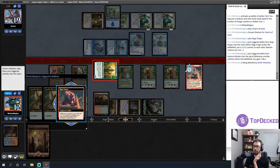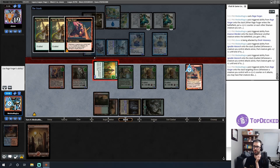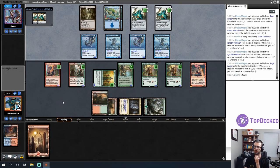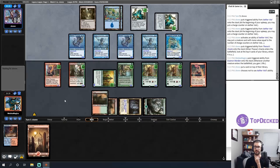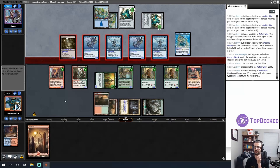Opponent plays a Thassa's Oracle — the scrying can be pretty good here. Double creatures off Aether Vial last turn is something I wasn't anticipating, making things harder. How are we doing blocks? This trades with that, then all the rest become three/threes. If I say this can trade with that once they shrink — this is twelve incoming damage, probably too much. I have to play like they don't have another lord.